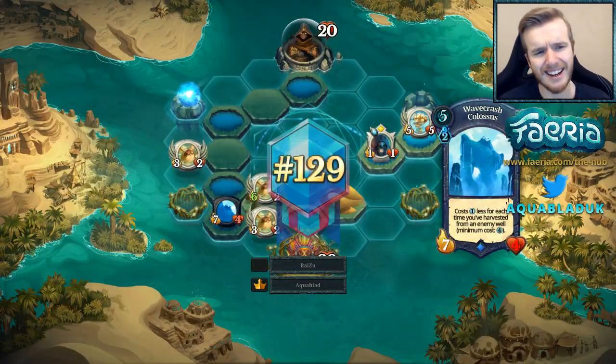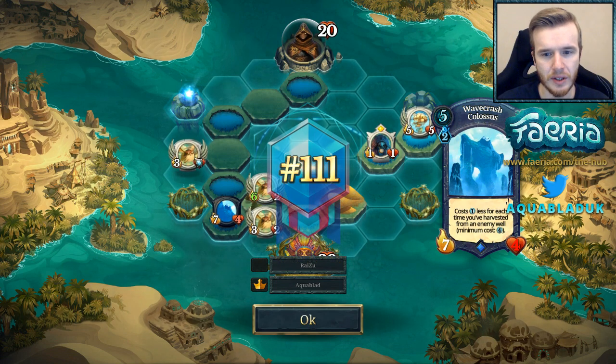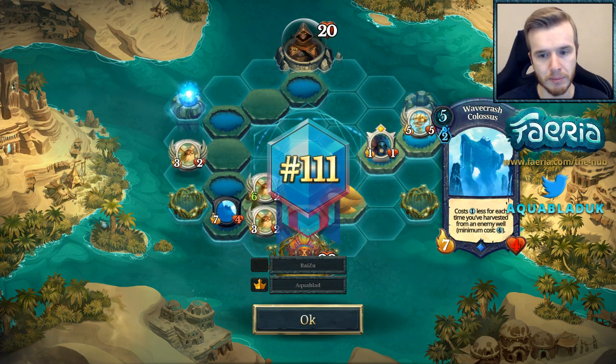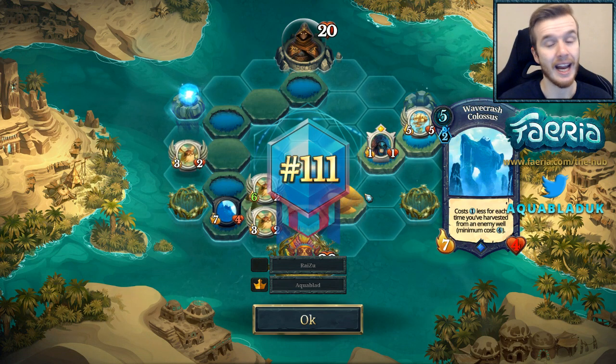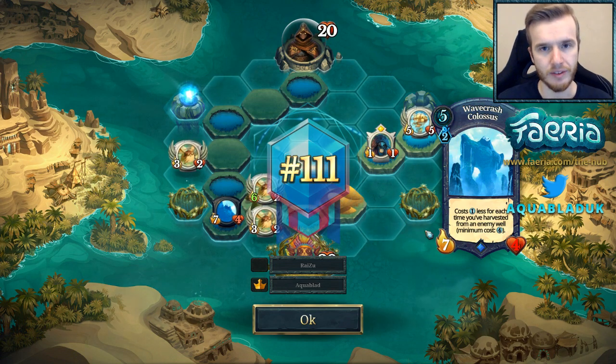Sky Yaks can really snowball if they get out of hand, and if you get them early you're in a really good position. Because if your opponent is not playing Red, you can basically just flood the board and they can't do anything about it. Blue Jump, for example, can't really do much against this Sky Yak nonsense because they don't have any area-of-effect removal, or any real removal outside of the Ninja Toad. So that's just a good example of how you can oppress the opponent with Sky Yaks.